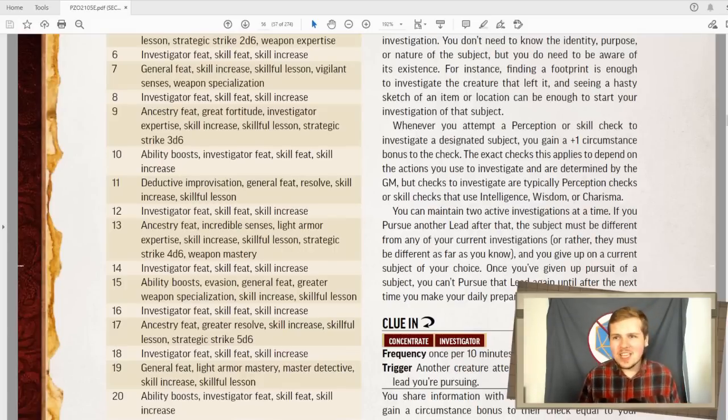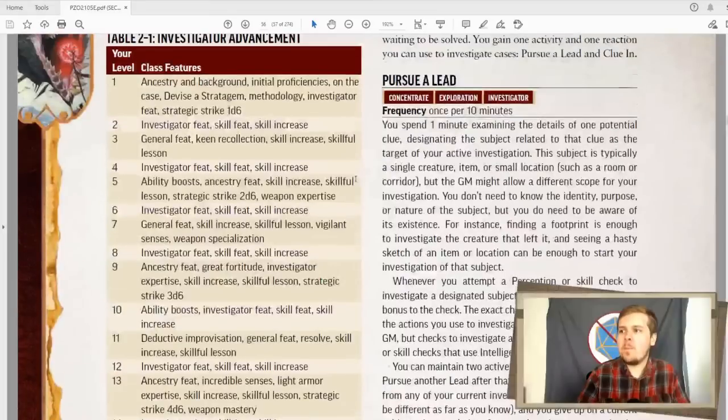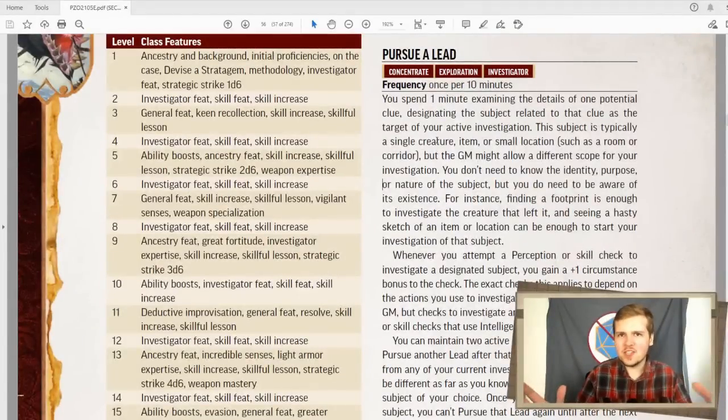And if you get really, really clever with it, I'm sure you can convince your GM to give you that plus one on some less conventional checks to pursue a lead. You can have up to two leads active at a time. And if you ever pursue something else, one of your other ones does end. Additionally, you can't pursue the same lead more than once per day. So if you pursue a lead and drop it, you can't re-pursue it until your next daily preparations. I like this a lot. This is sort of a background exploration bonus for investigators — a nice little plus one bonus to just tracking their lead.